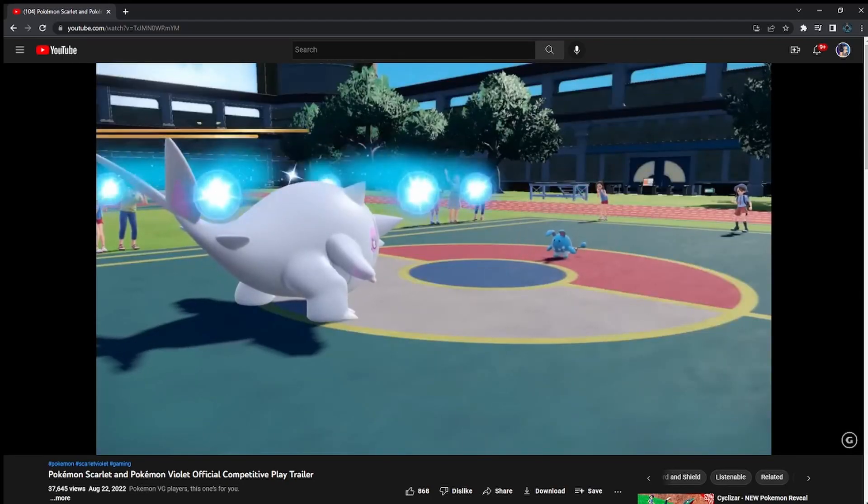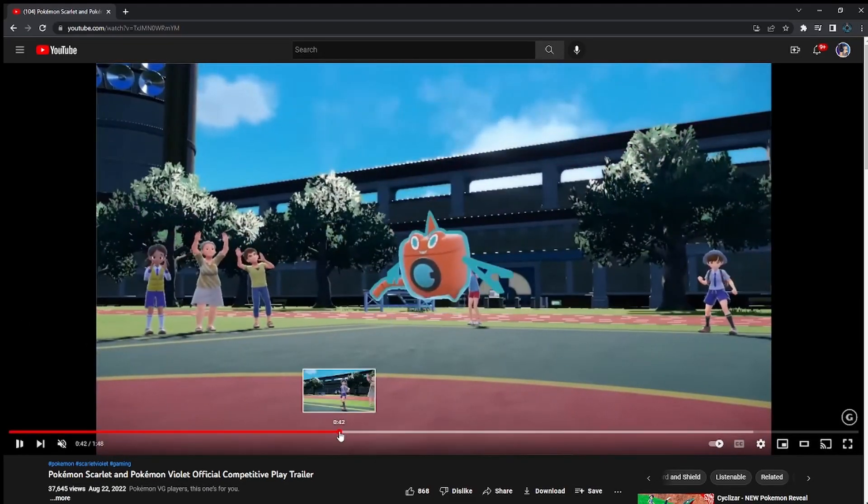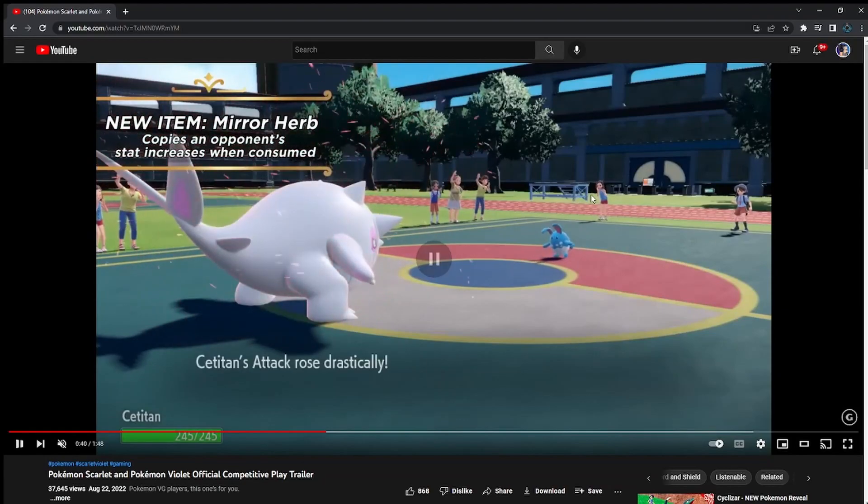This next one is the first of three new items debuting in the new game. This one is called Mirror Herb. This item will allow you to copy the stat increases from the opponent's Pokémon across from you when consumed — as you can see, it's a Titan standing across from a Belly Drum Azumarill. A lot of teams like to set up one of their Pokémon to speed up, bulk up, or power up on the first turn, so receiving that same type of boost without wasting a turn could be extremely helpful.